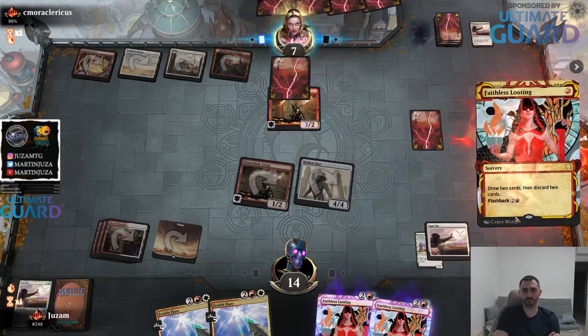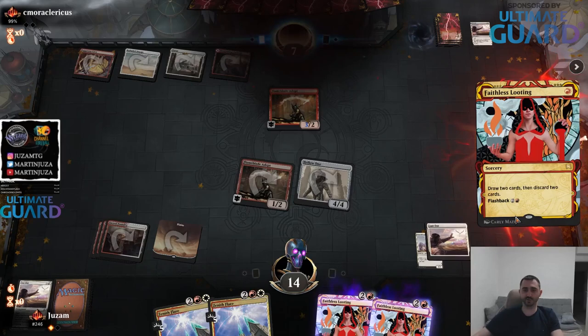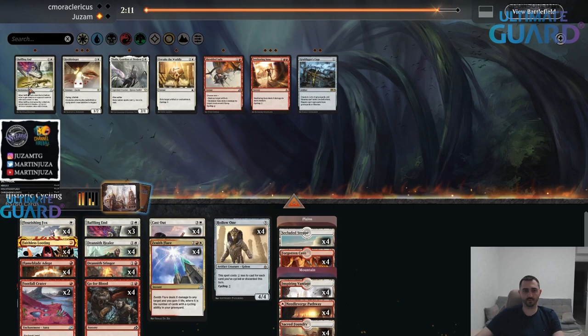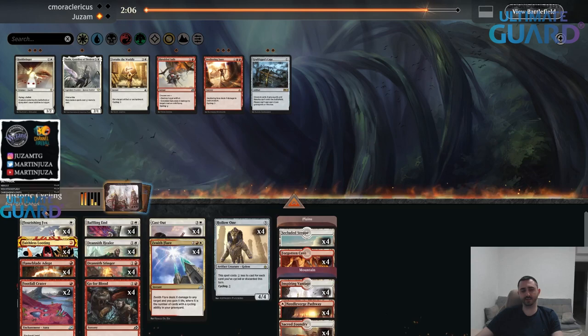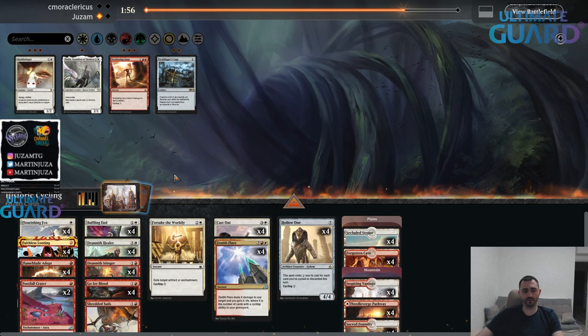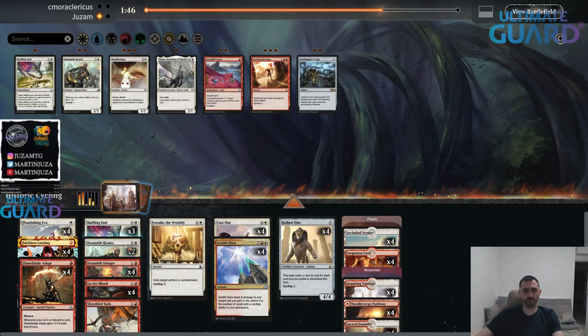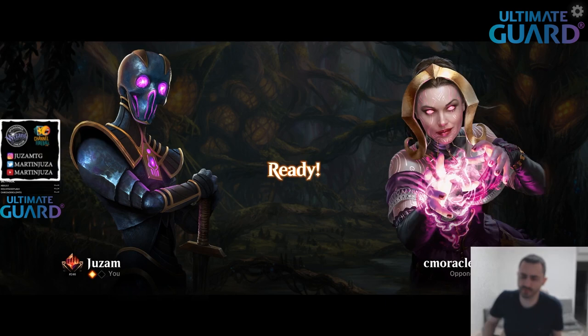My opponent's pretty dead - if you have to do this on turn four instead of interacting with your opponent, that's not very good for you. I think baffling end is probably good in the mirror. It does seem to be a lot about the one drops, but maybe Hollow One is also where it's at. Maybe these are like answers for Hollow One. Crater and healer - don't know if this is right. Sweltering Suns could be good, but on the draw sometimes you don't even get Fox with it.